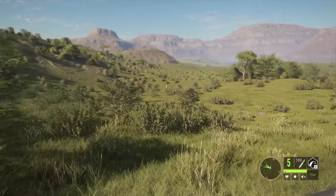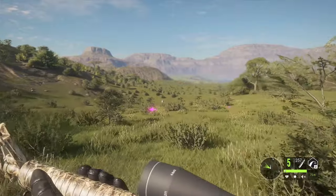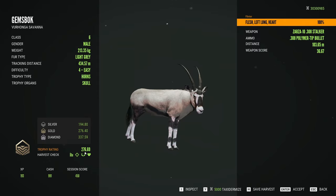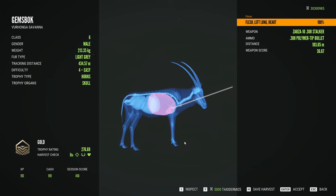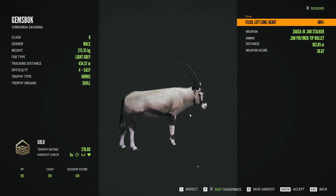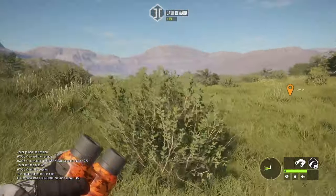You'll probably notice a theme, by the way, with some kind of desert camo on all of our ARs today, just to kind of blend in here on Verhunga. But then starting off with a barely gold Gemsbuck, 276.69, makes it by all of about 0.3. Heart shot, though barely. We're just at the top part of the heart furthest forward towards the neck where that impacted, so I wouldn't expect it to happen every time, but at least we know we can do it.